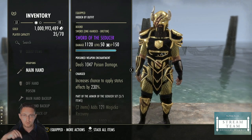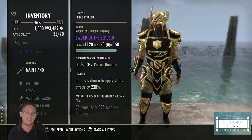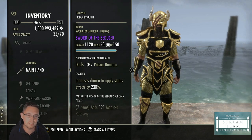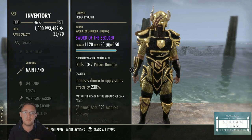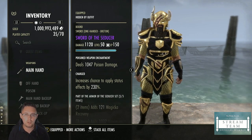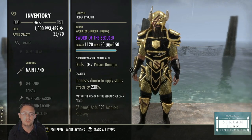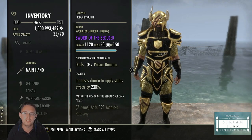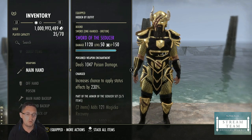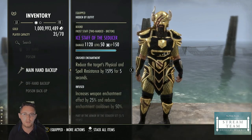Right now the Cutting Defense Champion Point passive is broken — we're looking at getting that fixed — and hopefully it will proc the weapon enchant on cooldown when you stand there holding block. That is why we use Charged with poison on a Dragon Knight tank. If you were a different class you'd use something else, like Infused with Absorbed Stamina enchant on your ice staff.